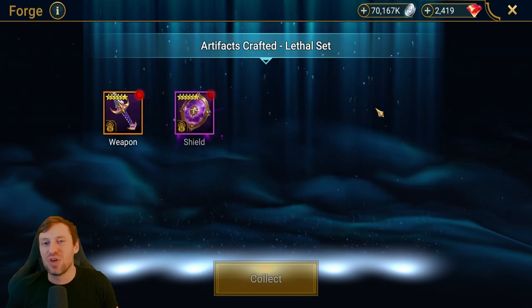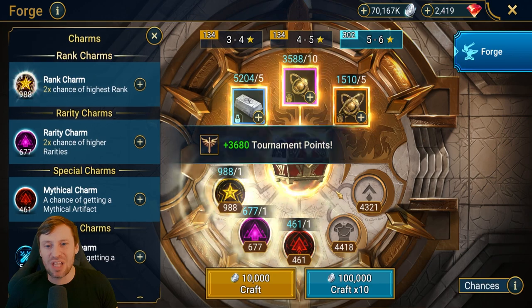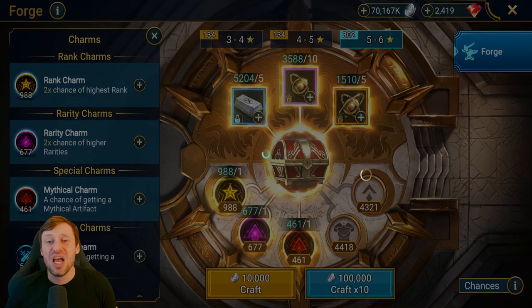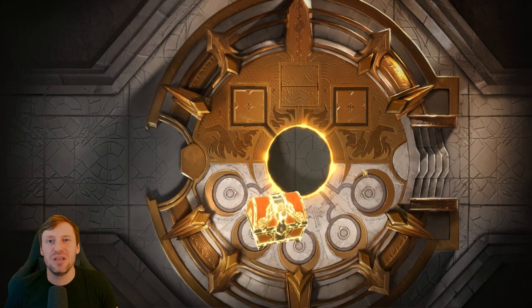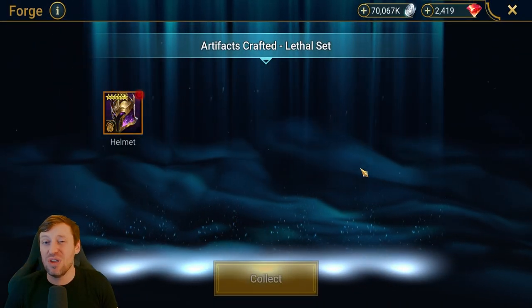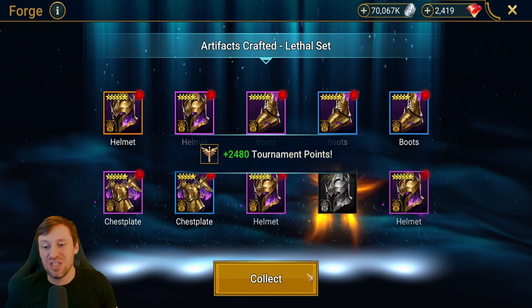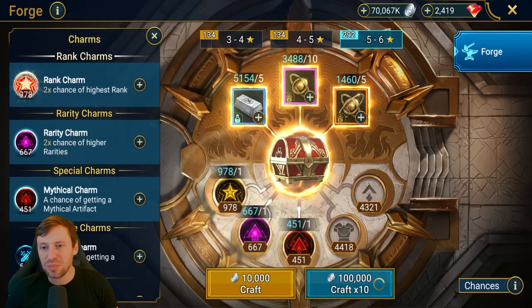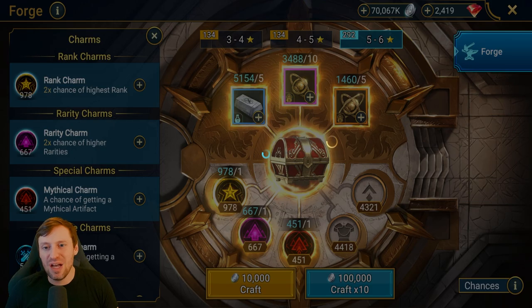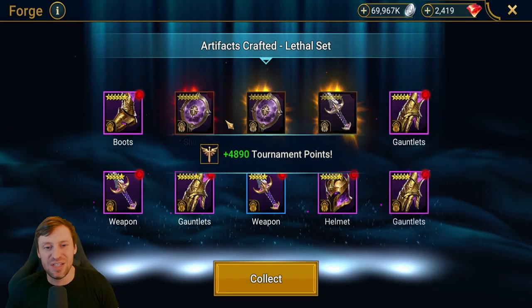You need to have the good substats, so we're looking for speed, crit rate, crit damage, attack percentage, and if you're lucky enough to have niche cases like an HP nuke or a defense nuke that you really want to level out, then look for substats in HP percentage and defense percentage as well. We'll be talking about that later once we've got all this gear forged.